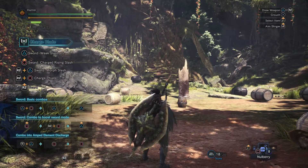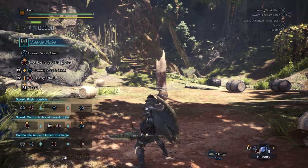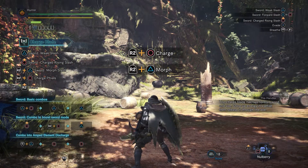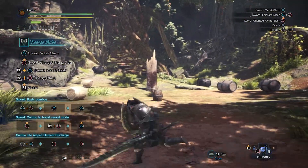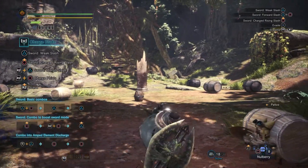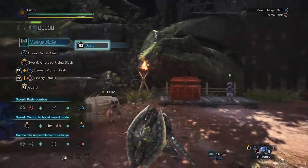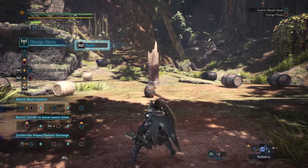This also looks like a sword and shield type of weapon, but let's see what the handler has to say. Apparently it's slower than a sword and shield when you're running, but it looks like you can still block. It's a bigger shield — it looks like you're guarding as if you're carrying a lance or a gun lance. So that's good.